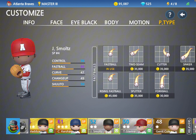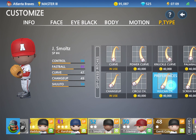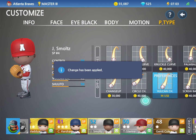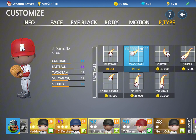And then let's change up some of his pitches. Let's get him a Vulcan changeup here. We can replace that with the changeup. We can get him a 2-seamer and replace that with the curveball. And then I think that looks good.